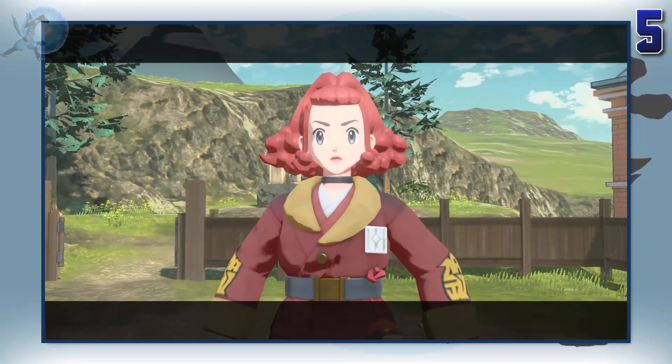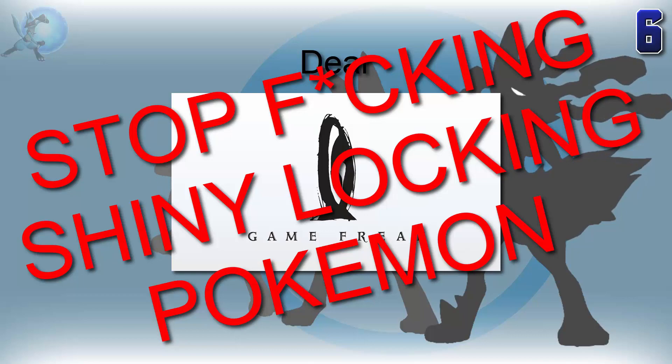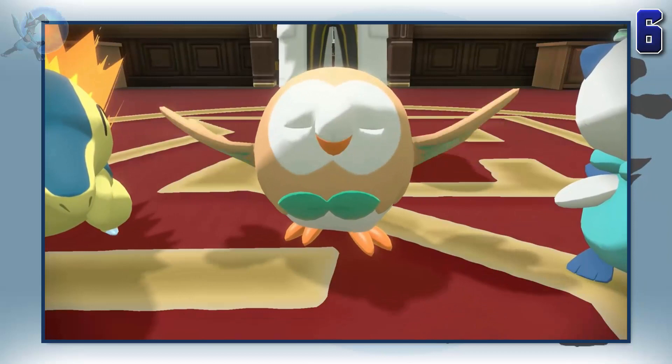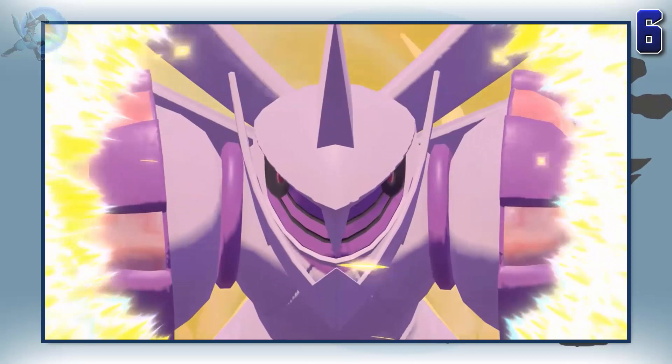All legends, mythicals, and starters at the beginning of the game are shiny locked. Dear Game Freak, shiny locking sucks. No one likes it. Please stop doing it. We don't care if the Pokemon appears in a cutscene and is not shiny — that's not a good enough excuse. You've shown Pokemon in a cutscene before that weren't shiny but could be. What's the point of making a shiny form if we never even get to possibly encounter it? I kind of understand why you shiny lock main legendaries, even if I don't agree with it.